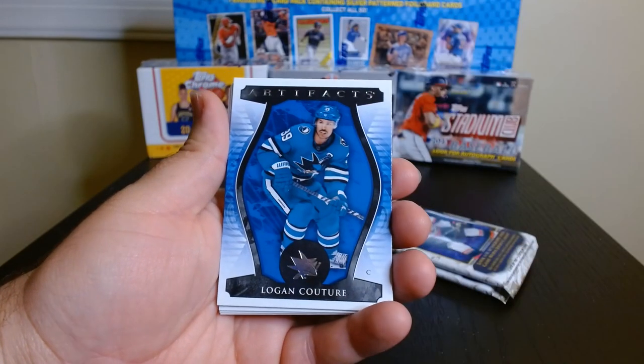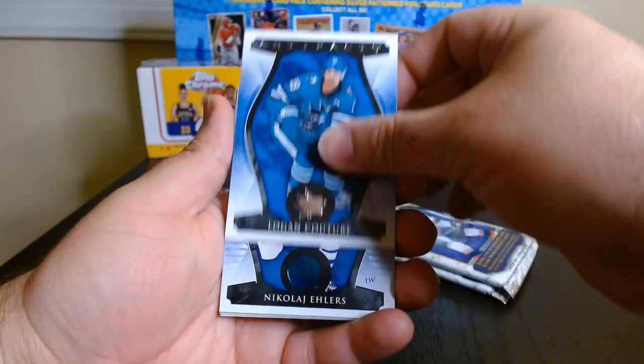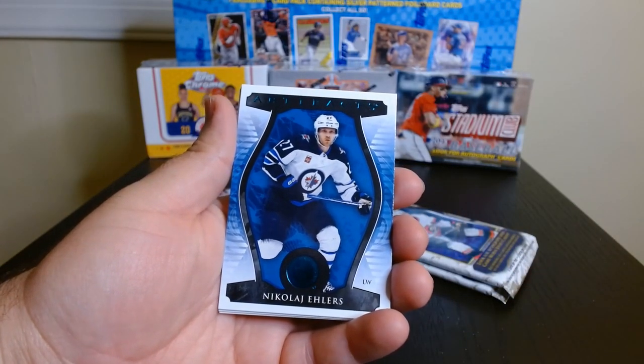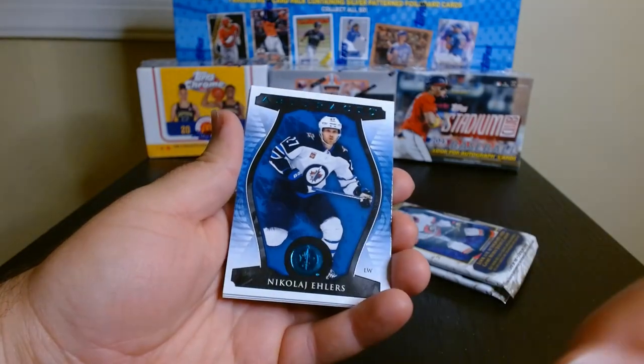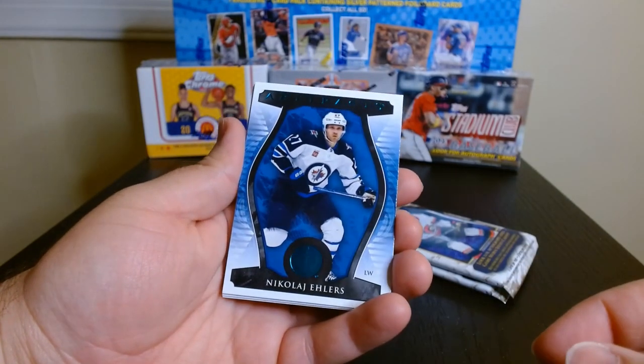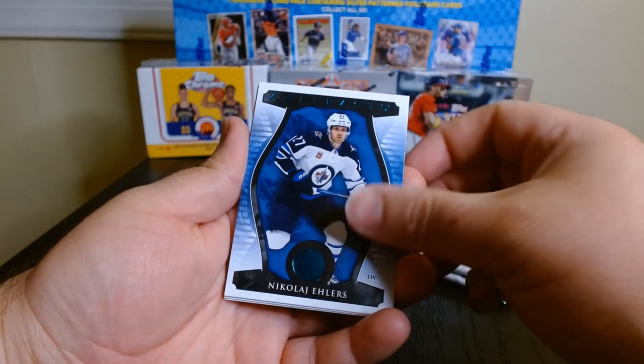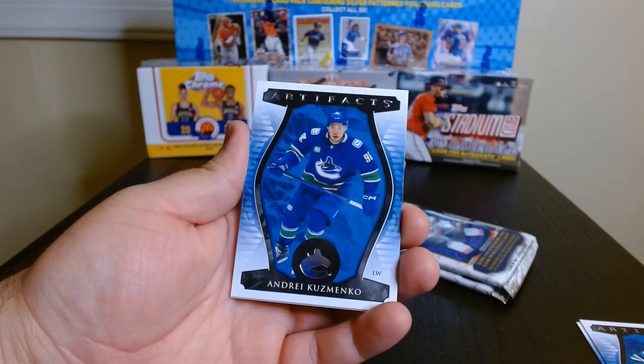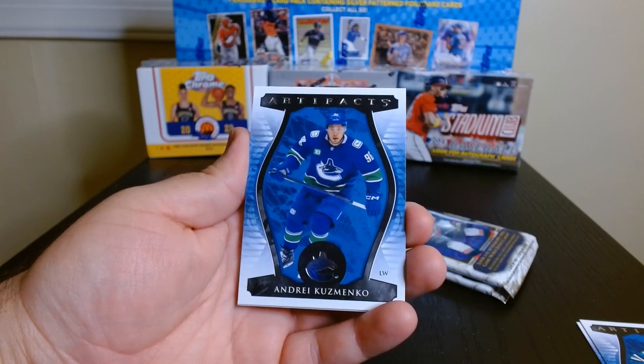Those cards are beautiful and this is this year. Okay, there we go — oh yeah, they got the teal kind of teal cards there. Nicola Ellers — that's like their parallel. Uzmenko.